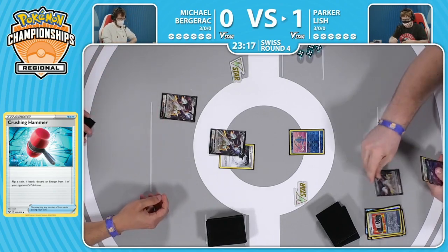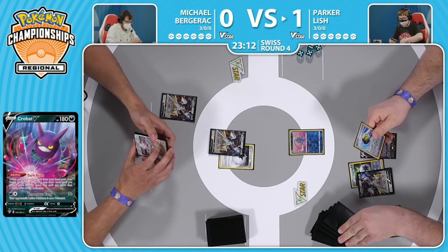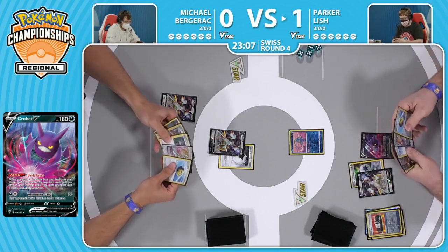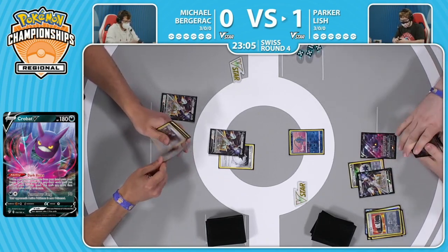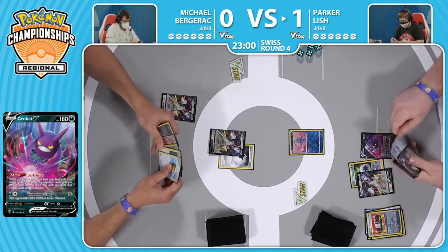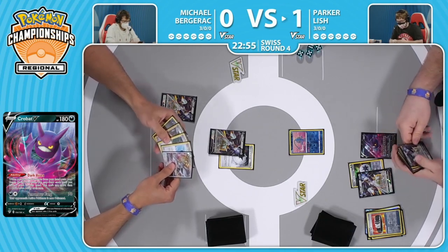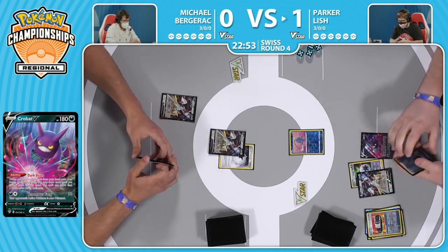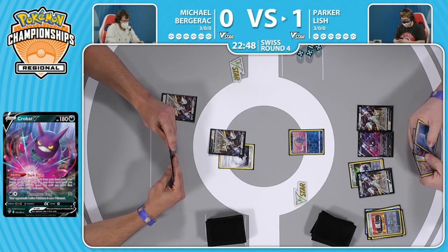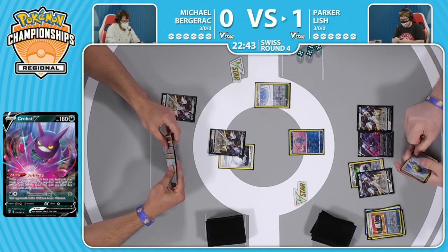Crobat V has kind of been a little bit shoved aside with the way people have built decks - we don't really see Professor's Research as a supporter in a lot of these decks anymore, especially when they're playing Inteleon. Yeah, you have access to any card in your deck essentially, so you never really need to draw cards, you just search for cards. But with the way Parker built his deck, utilizing those Crobats and Professor's Research, that had him explode out the gate in Game 1. When you thin out your hand and you're down to one or two cards, discarding your hand for Professor's Research isn't even that big a payment, because you just naturally have those big pieces that you want.